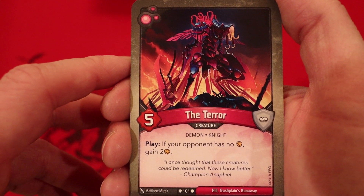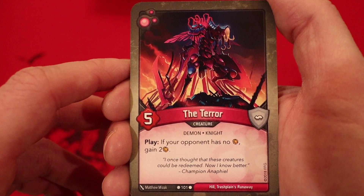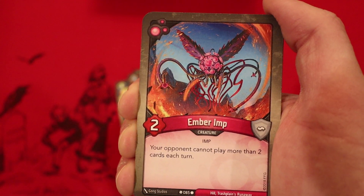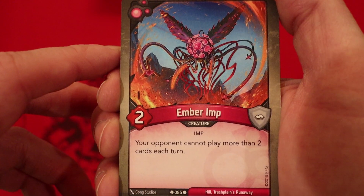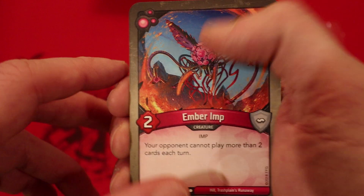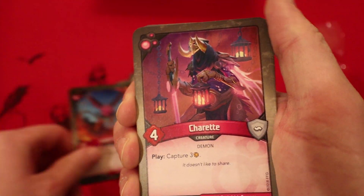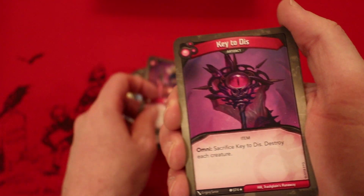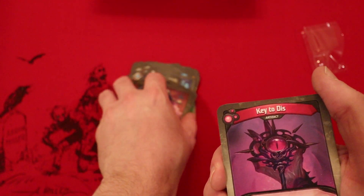Moving on to Dis. The Terror: five power — if your opponent has no amber, you gain two. Sweet card, especially if you get multiples, but we only have one. Ember Amp: two power, your opponent cannot play more than two cards each turn — two of those. Shaw Red: four power, play capture three amber. And that's the end of our creatures.